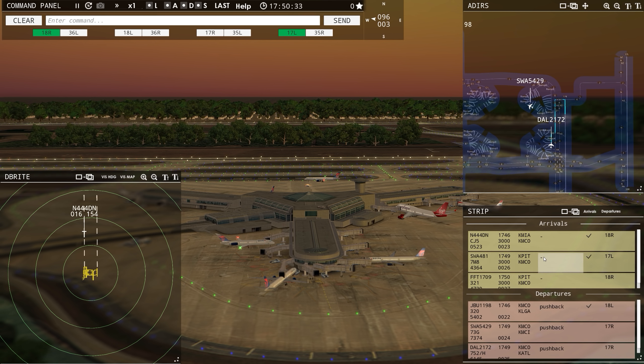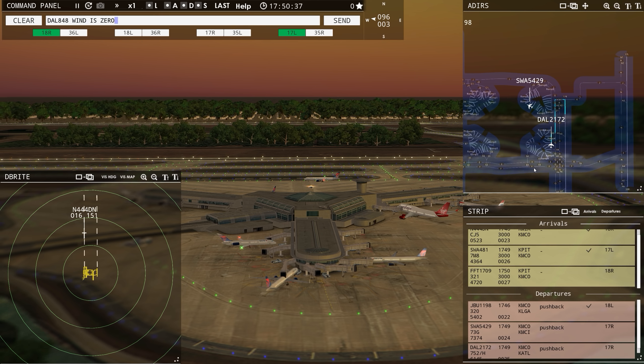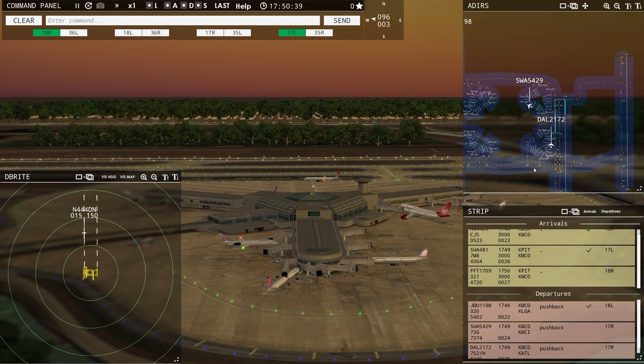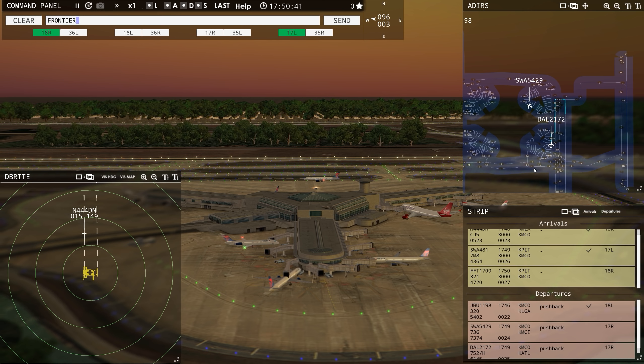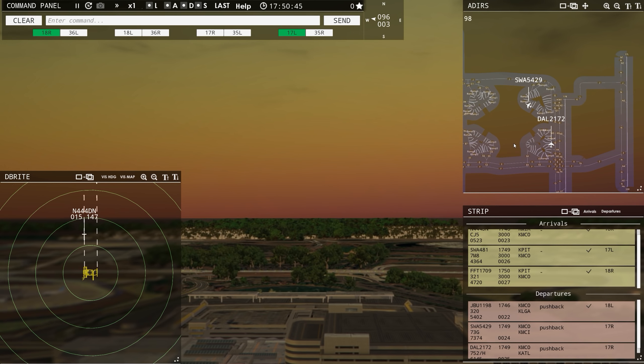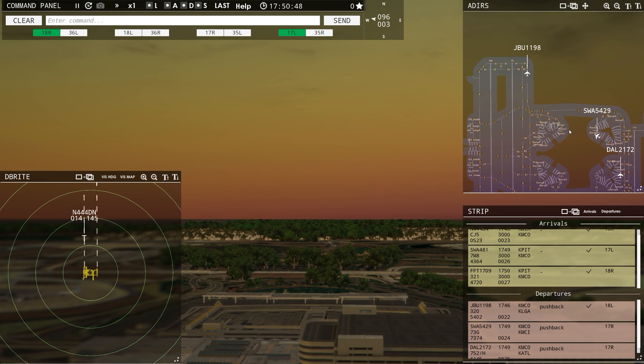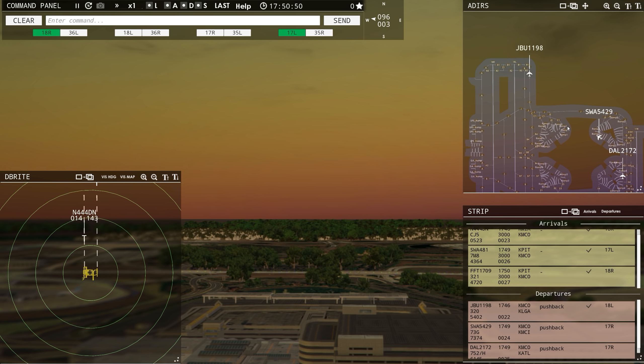Frontier flight 1709 with you, runway 18 right — Frontier flight 1709, runway 18 right, clear to land. I still have to say 'Frontier flight' kind of weird. I'd really enunciate those Fs. Sometimes you've got to really pronounce it clearly for the speech recognition.